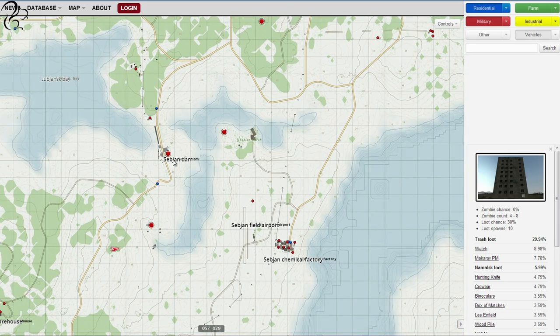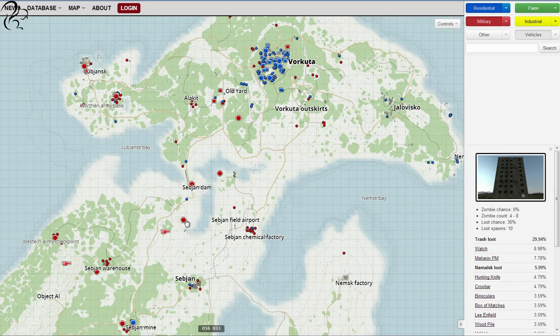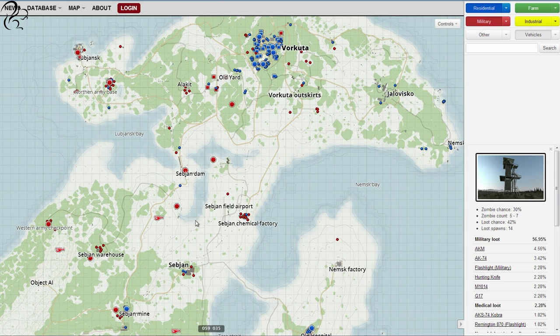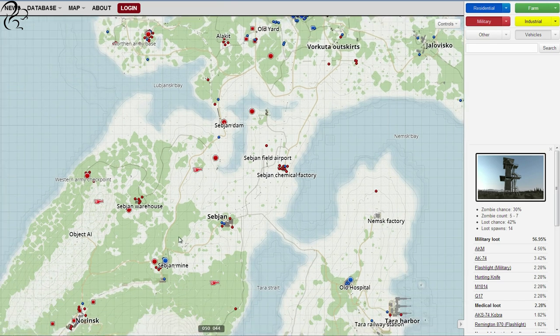This area here is Subjan Dam — there's a dam, a large body of water, an airfield, and a chemical plant. What's interesting is the military towers with good military spawns at the top, usually AKs. They give you a good vantage point, but they also make you a target — so my advice is to go up, get whatever weapons you find, and get down quickly. This is a through-area from north to south, so there are a lot of players moving through here.